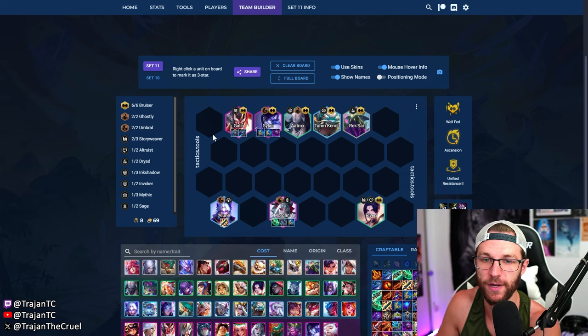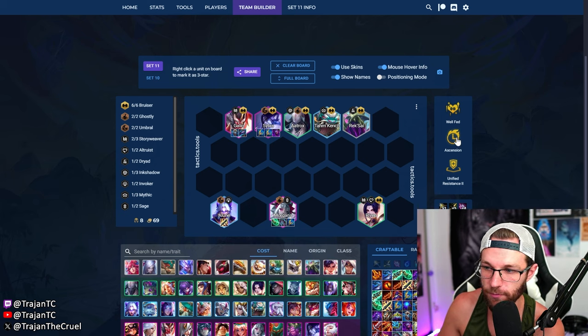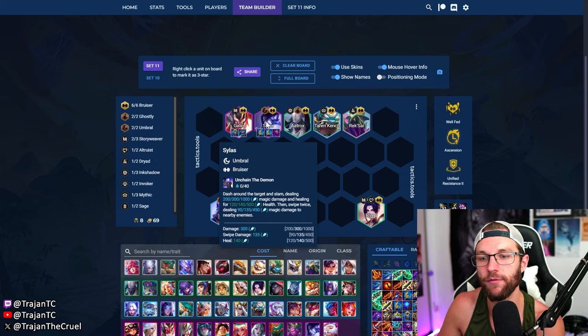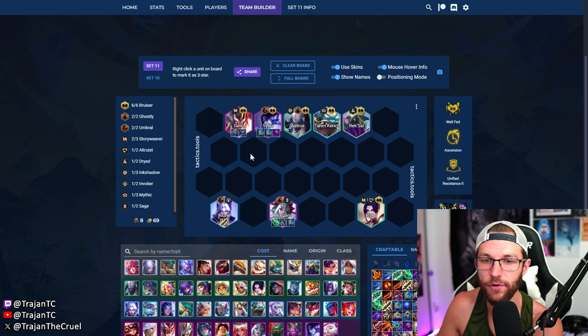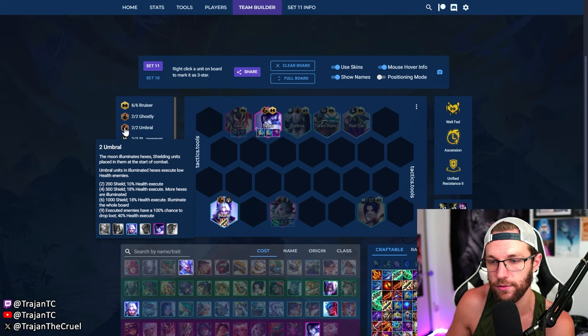The whole point of this comp is to drain them down with Silas and Morgana — another drain comp with Morgana. We go six bruiser with Well Fed. Look for Ascension and Unified, which is the nut setup. You can also go for Fully Adaptive — double adaptive here. If you can get this item setup on a Well Fed, Unified Silas, this stuff is very broken. Put Galio next to your Silas to protect him — whenever Silas is going in and gets focused, Galio will taunt and de-aggro for him. Umbral is quite good here too; when Silas is spinning around in the backline, the execute finishes people off nicely.